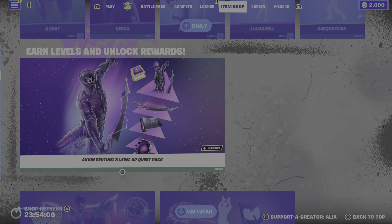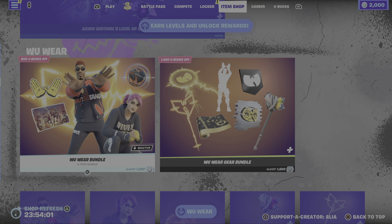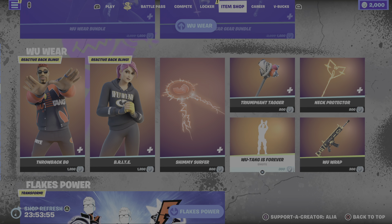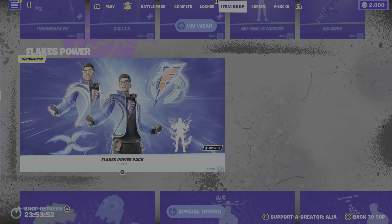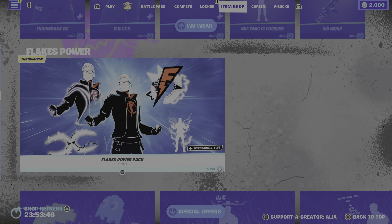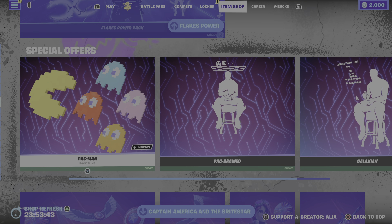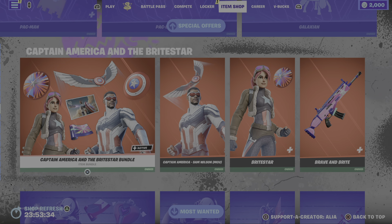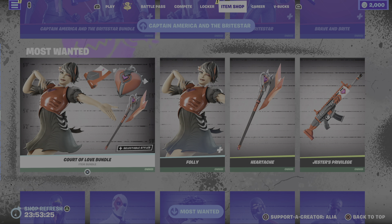Moving us on to the bottom half of the item shop — we still have the Axiom Sentinel Level Up Quest Pack, the Woo Wear bundle and the Woo Wear Gear bundle, and items you can buy separately. The Flakes Power Pack is still with us — really recommend grabbing this guys, it's a really, really cool skin. Moving us on to the return of the special offers, where we have some video game-inspired items: Pac-Man's back bling, the Pac-Brained emote, the Galaxian emote, and the return of Captain America and the Bright Star bundle. Definitely recommend grabbing this before it disappears.